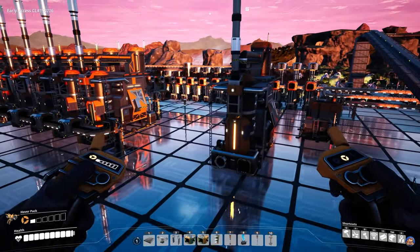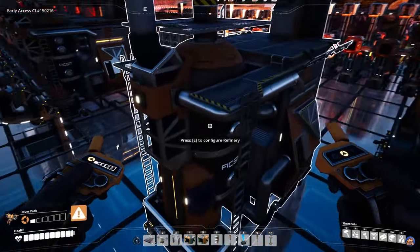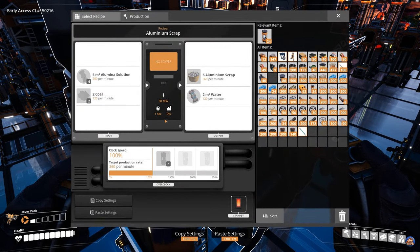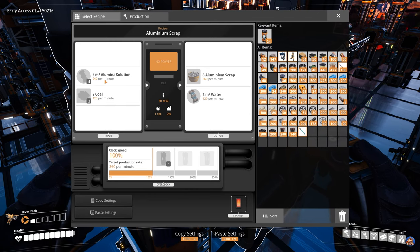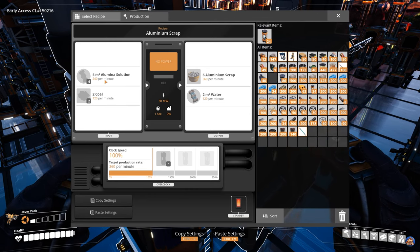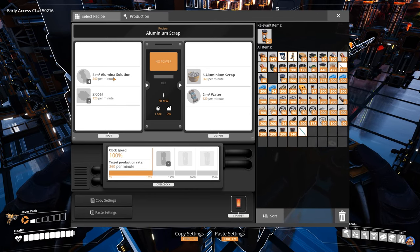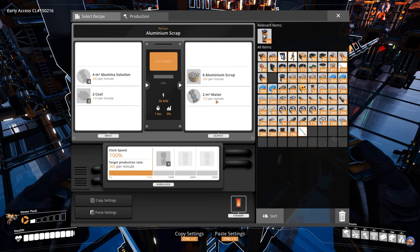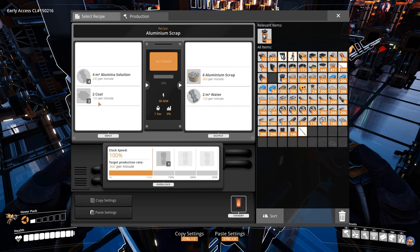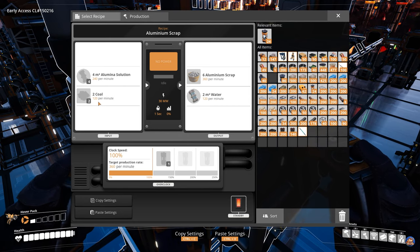Then we will move on to the aluminium scrap production. For this you will need to build three refineries. These three refineries will use 720 alumina solution and they will produce 1080 aluminium scrap with 360 water as a byproduct, and they also will require 360 coal.